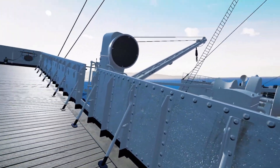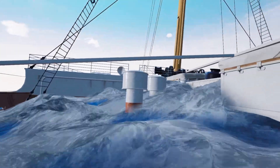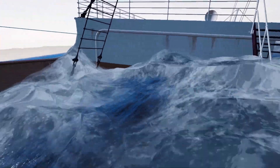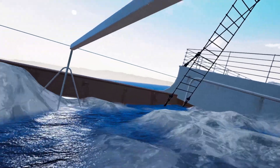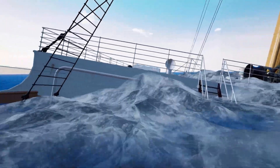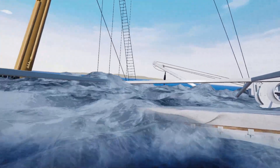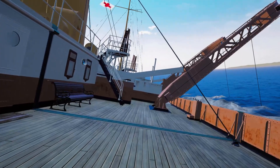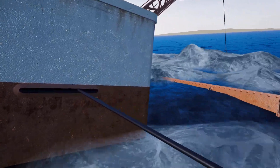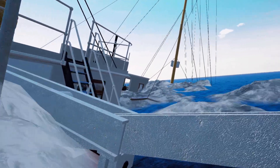You do have full locomotion and snap turning. This game is running on the Unreal Engine. On my RTX 3080, I did set the game to cinematic quality, which is the highest quality, and I was getting anywhere from 50 to 60 frames per second, which obviously was not ideal, but it really did not affect my enjoyment of the experience at all. I do recommend pushing graphics to as much as you can tolerate — it really is worth it. Unfortunately, there are no real interactions in this game. If you get near a gate, it'll just open automatically. If you're going downstairs, you just kind of drop down, and the menu interactions are all point and click — that's the extent of interactions in this game.